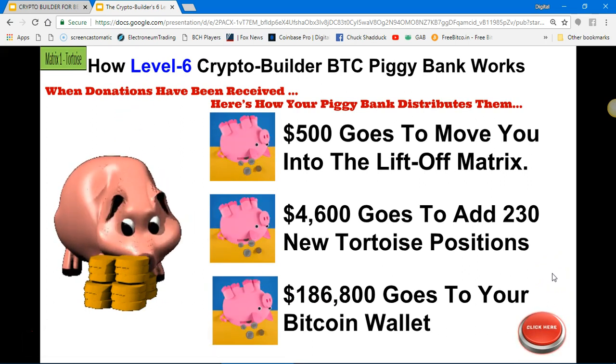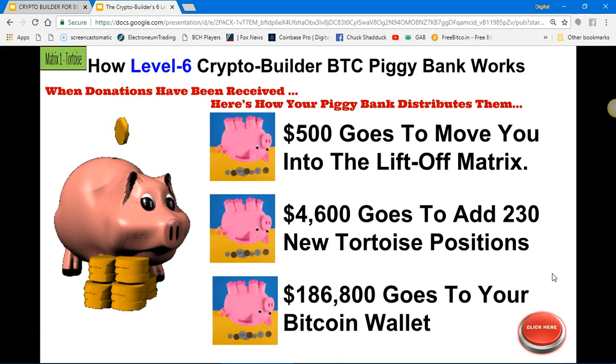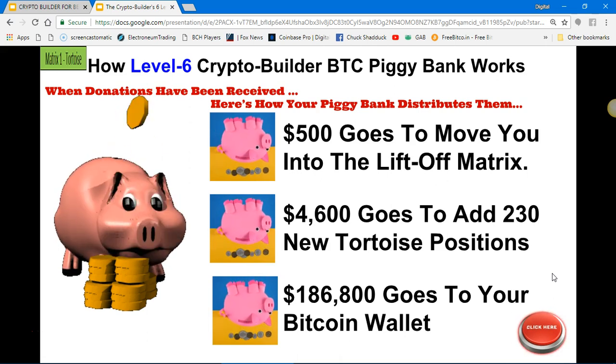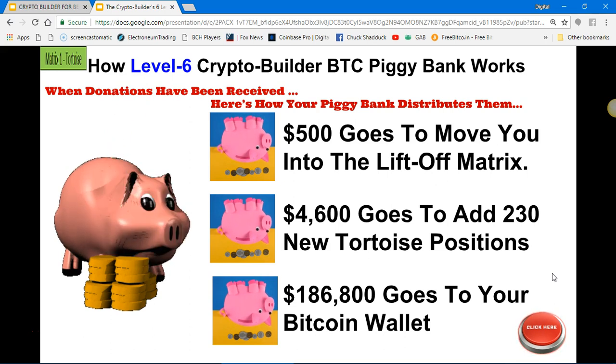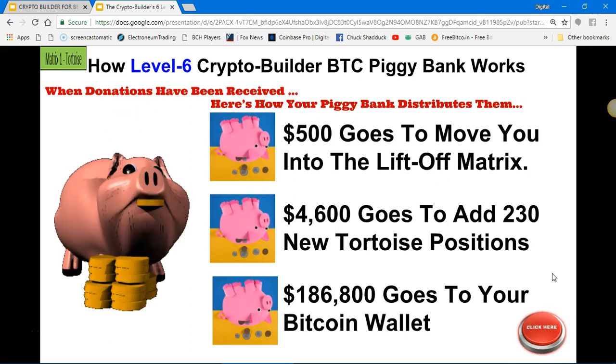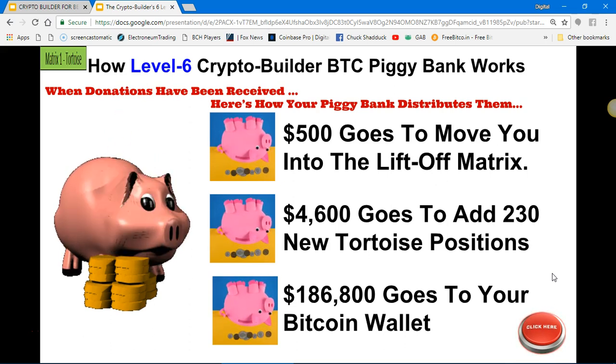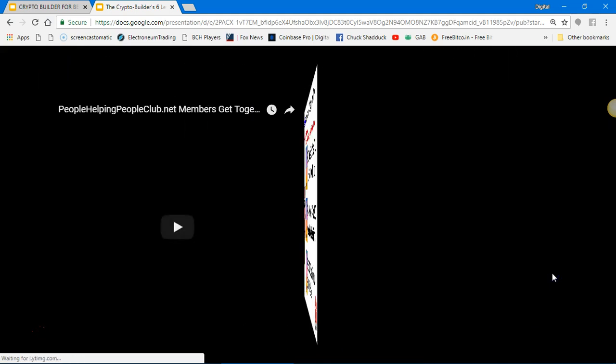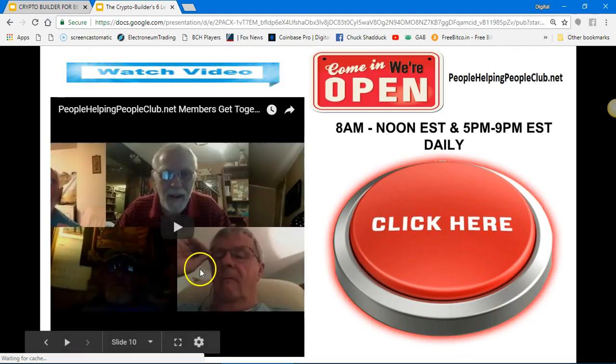At the final level, $500 will go to move you to a liftoff matrix, $4,600 goes to add 230 new tortoise positions, and $186,800 is going to go to your Bitcoin wallet. That's just another perspective of the system.